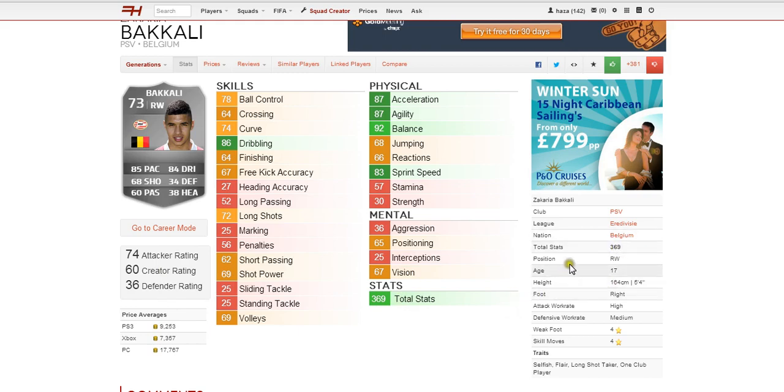He's obviously a right winger. He's 17 years old, so very young and already got good stats. He'll be cheap as well because he's not very well known in real life and doesn't play for a really well known team. Only 5 foot 4 which is a downside, but you expect that a lot with wingers. Right footed. High attack work rate which is perfect for a right winger, and medium defence work rate which is decent as well, because he's going to track back sometimes and help the right back and the centre backs.